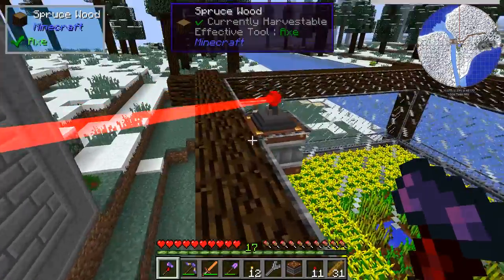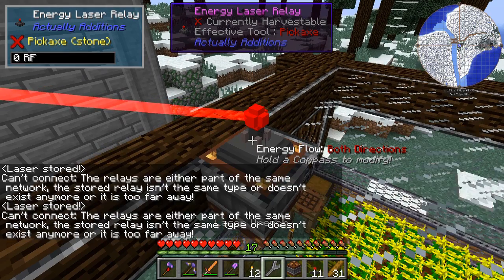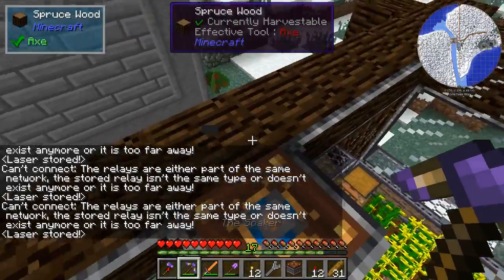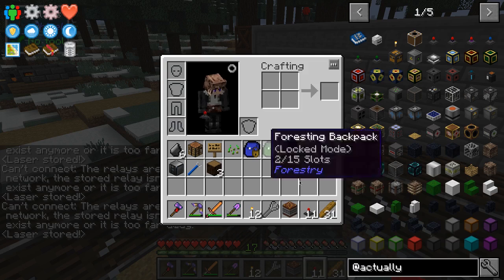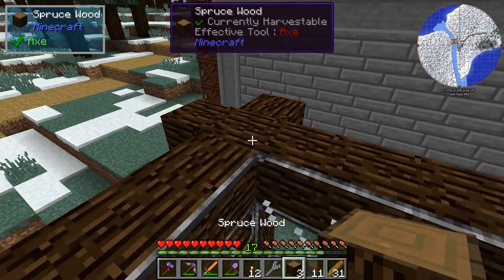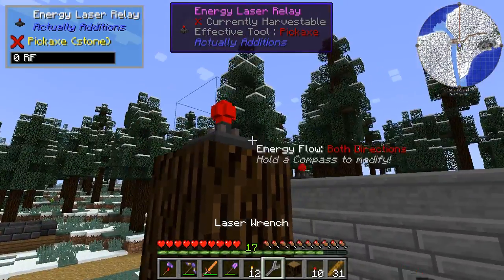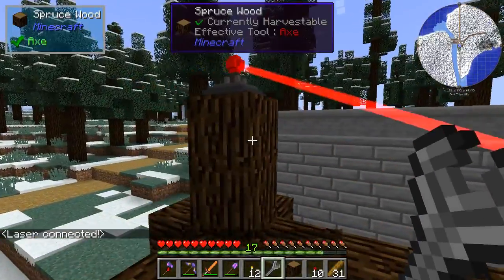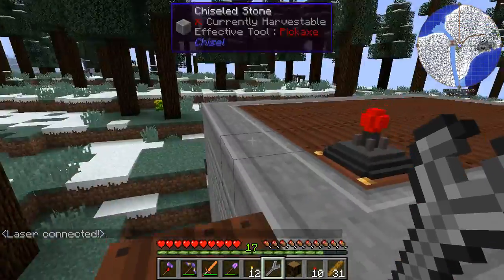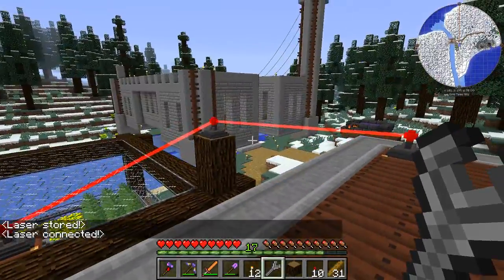We're going to fix this properly. It doesn't want me to do that — fine, I'll just break it. What we'll do is stick a couple of logs here and put the laser like that. There we go, that looks better. Connect here, connect here — much better.